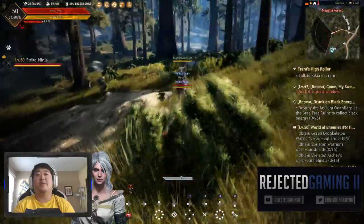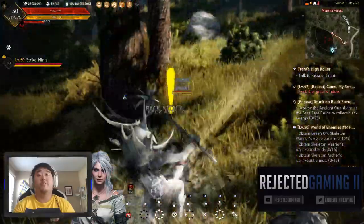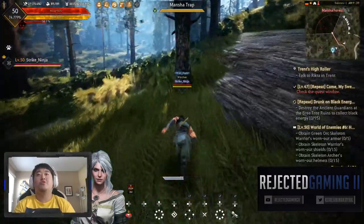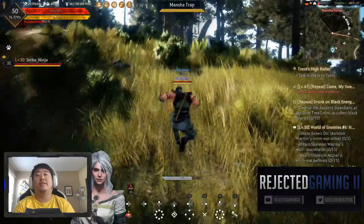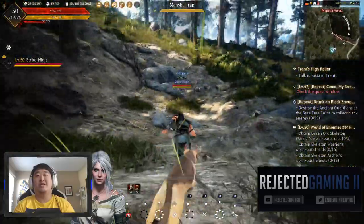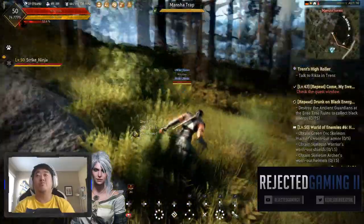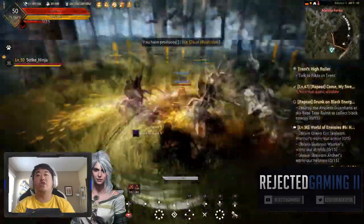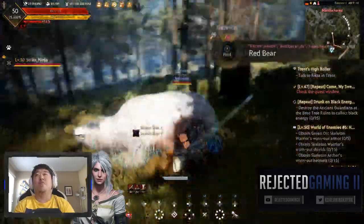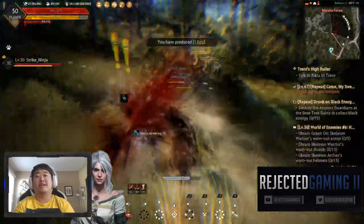I'm going to save you guys the tragedy of watching me fight the trees - that is definitely my least favorite part in this game. We're going to stay here at the manchas and finish up the final three minutes of this double XP. I'm starting to really like this character, but it's got a couple of things I don't like. The movement from mob to mob is kind of lackluster - you can do this dash but it's got a cooldown, so it doesn't help you move super fast mob to mob. The double jump is really slow - I like it, but it doesn't help you get anywhere faster.